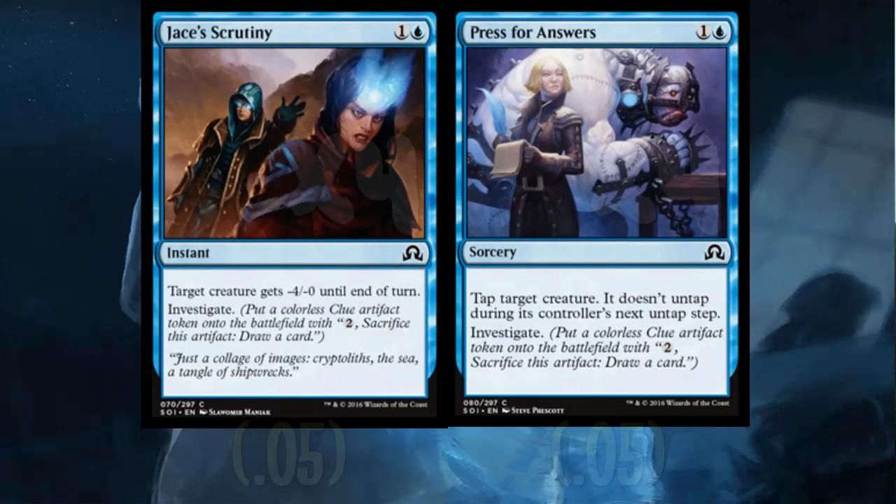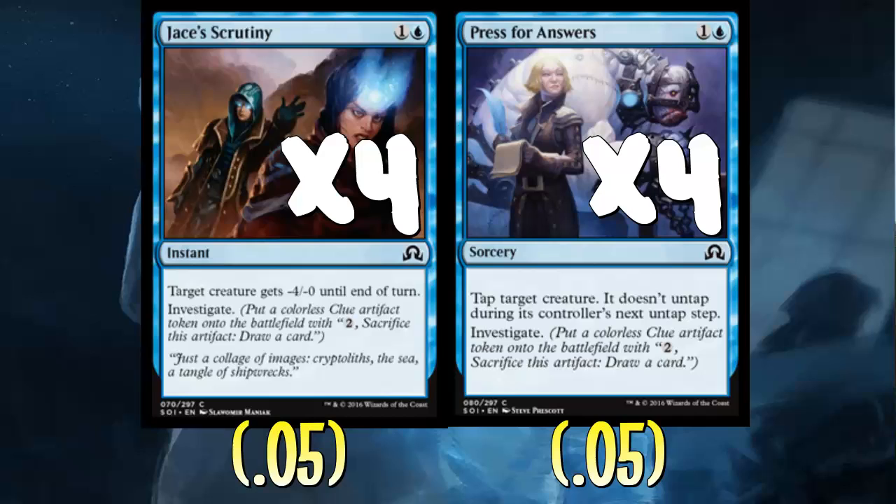We're playing a lot of bounce. The number one thing a Sphinx's Tutelage deck wants to do is draw cards — we can mill cards, we can have card advantage, we just have a good time. We're playing blue so there's a lot of ways of doing it, but we have to pay special attention to generating clues. We have to play a couple spells that do that outside of just Fleeting Memories. We want to get that combo going — sacrifice a clue, mill three with Fleeting Memories, draw the card, mill two with Sphinx's Tutelage. That's always nice to get that engine going.